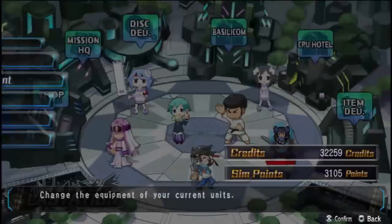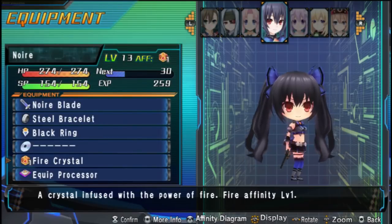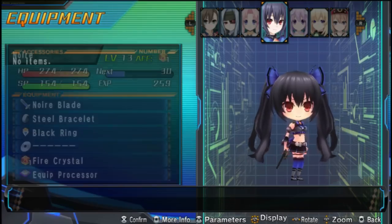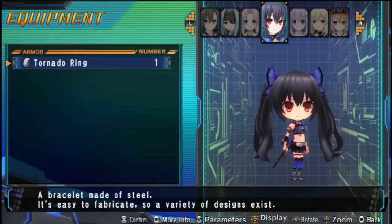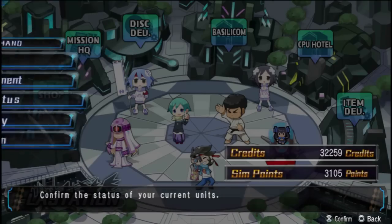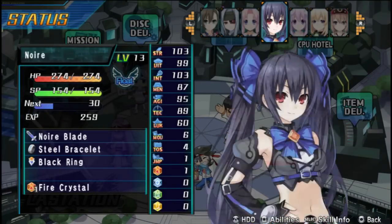Everybody does have their own equipment sets you can get, along with crystals that change their alignment. It works on a sort of circular system — everything's weak and strong to something. You've got things like rings, bracelets, and blades, and they each give specific stats. It's all the Hyperdimension Neptunia stats, just in a strategy fight.